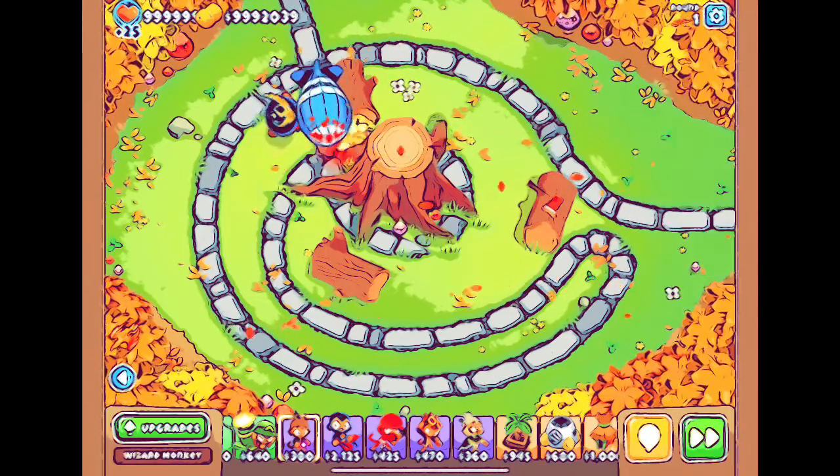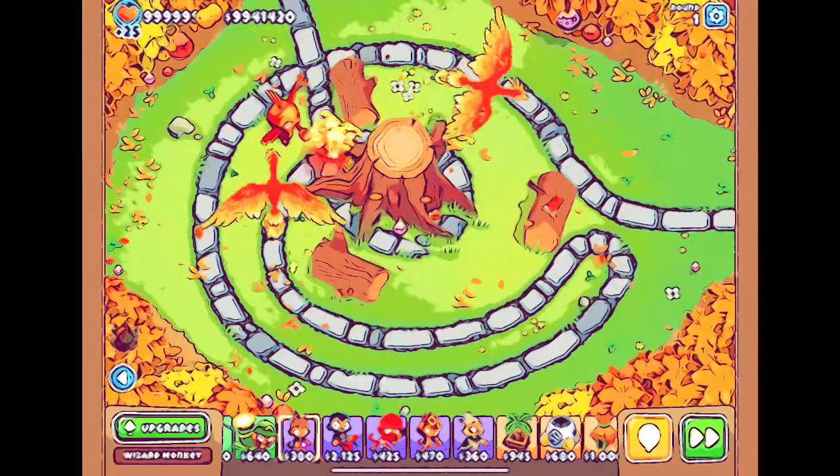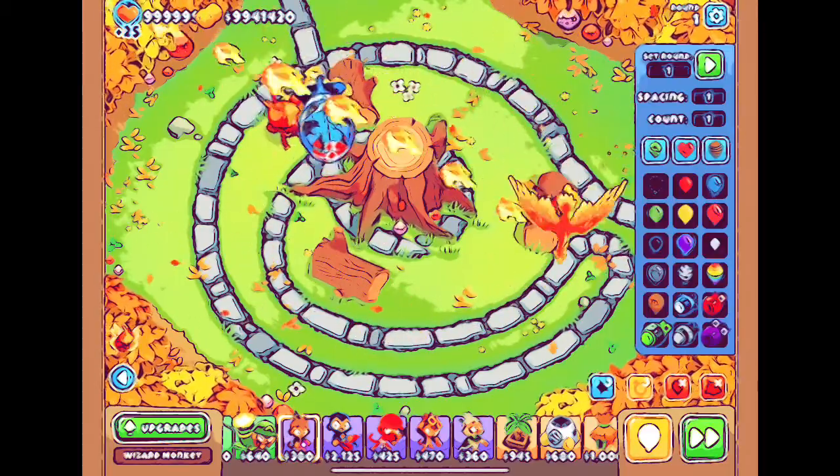When you're fighting, you activate first, then you activate the other level. There you activate the phoenix and they can do damage.